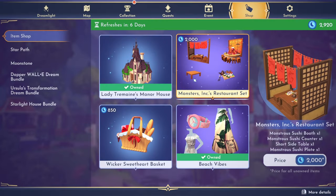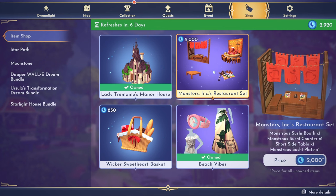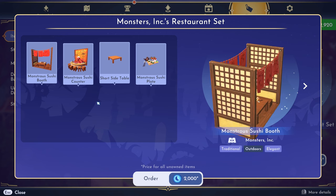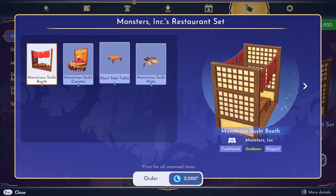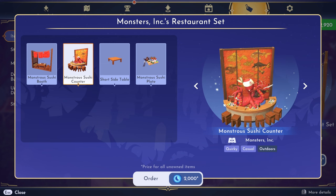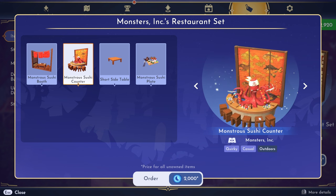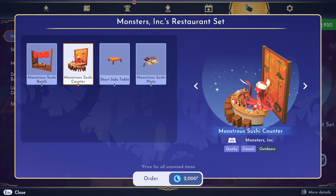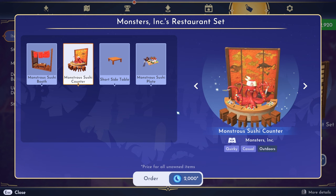So this next item set — I'm actually shocked that this is a set. I really thought these items were each going to be individually sold. This is the Monsters Inc. restaurant set. This is the sushi bar that Mike Wazowski goes to on his date in the beginning of the movie. This is the Monsters Sushi booth, which is so cute. And then here is the part I think everyone has been waiting to see — this is the Monsters Sushi counter and it comes with a character that's animated, just chopping up the sushi and serving it. It's so cool that they have an extra character like this, kind of like the fox in the new backpack that has its own animation. Such a great bonus character to have in the valley.